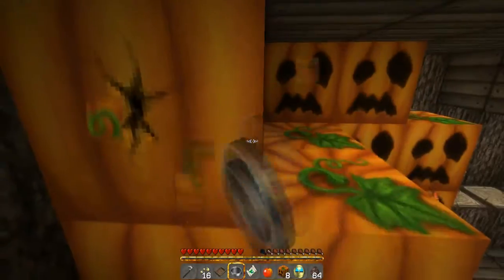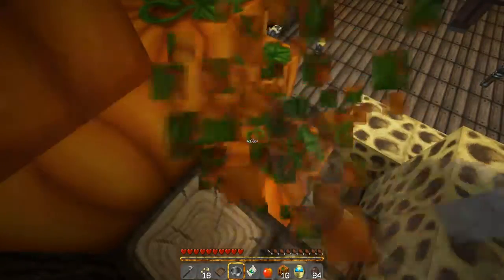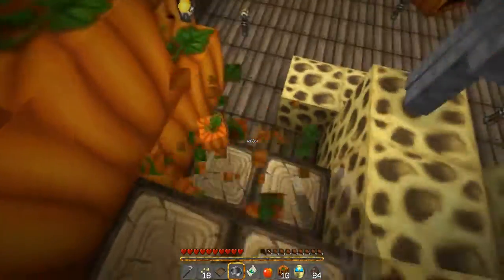Did they just use this to cover up the boat, or where it was wrecked? They did use sponges to block it up — it would only make sense.